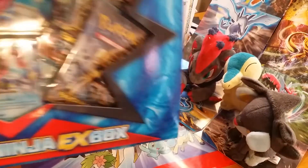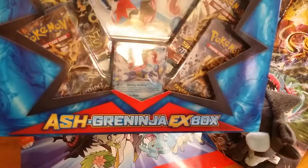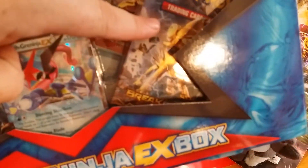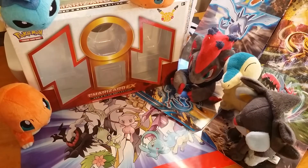I'm bringing you a new TCG opening of the Ash Greninja EX Box. I got this today — I'm a little late opening this. The cool thing is, this one actually has a Luxury Break and a Greninja Break, so it's going to be electricity against water.